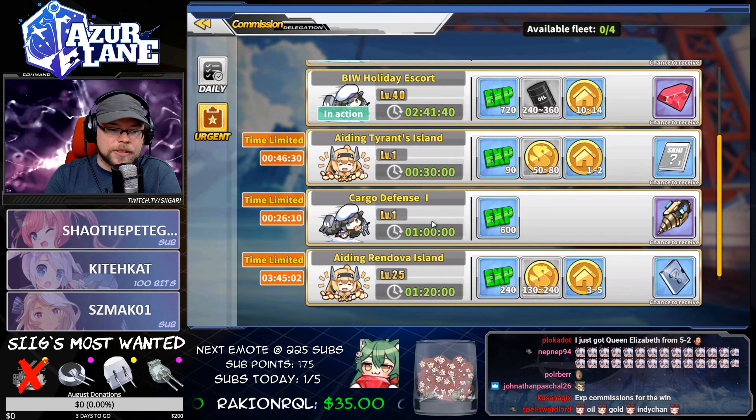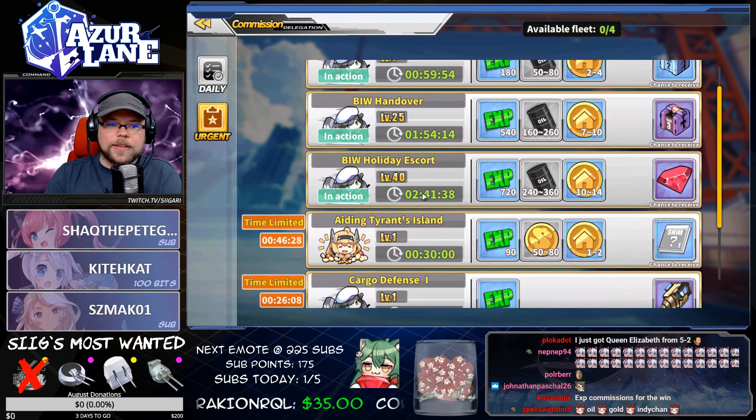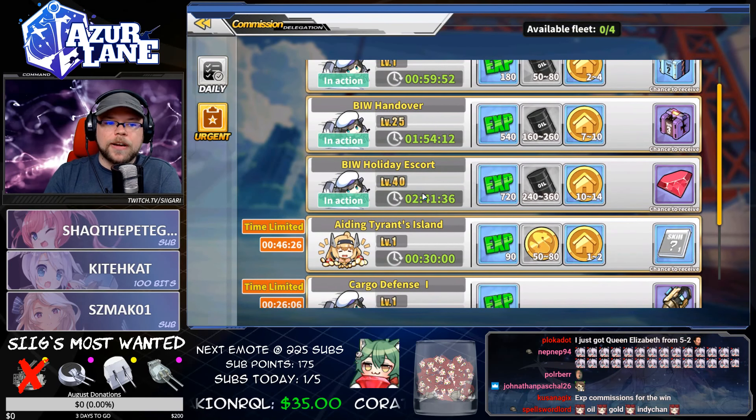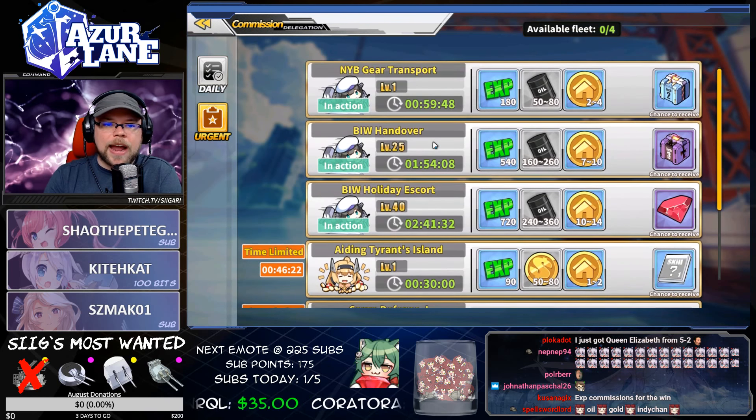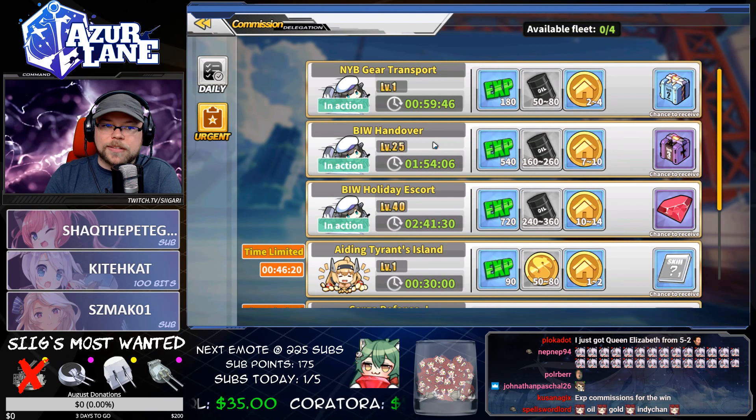Now all my fleets are out on commission. Going back to the tier list — oil, gold, gems are the most important. After that, I would be aiming for decor tokens, which are also very important. They keep your girls happy in the dorm.